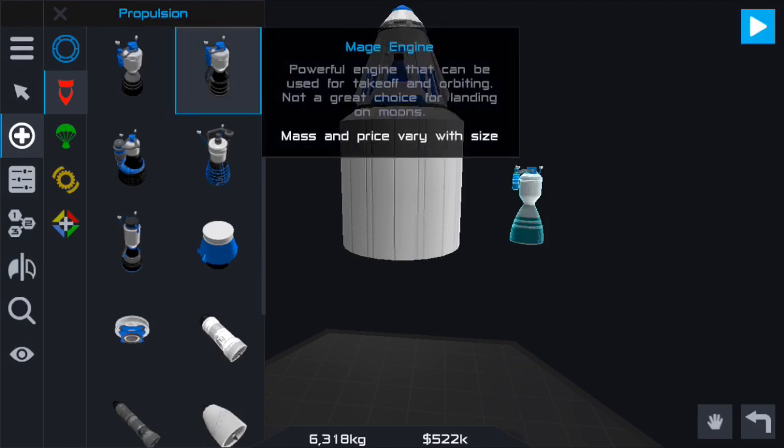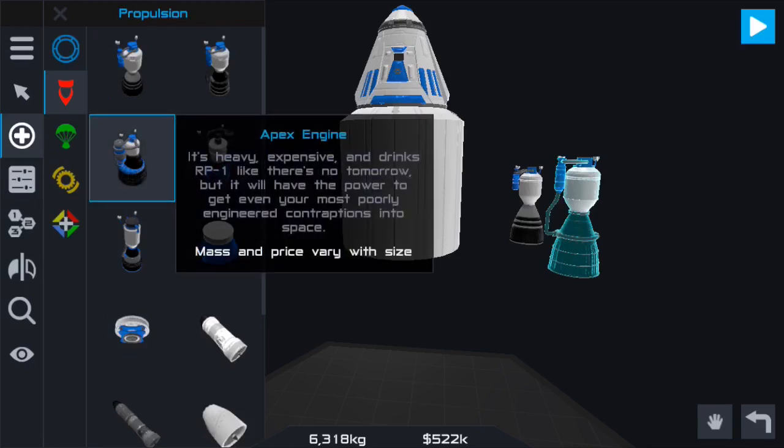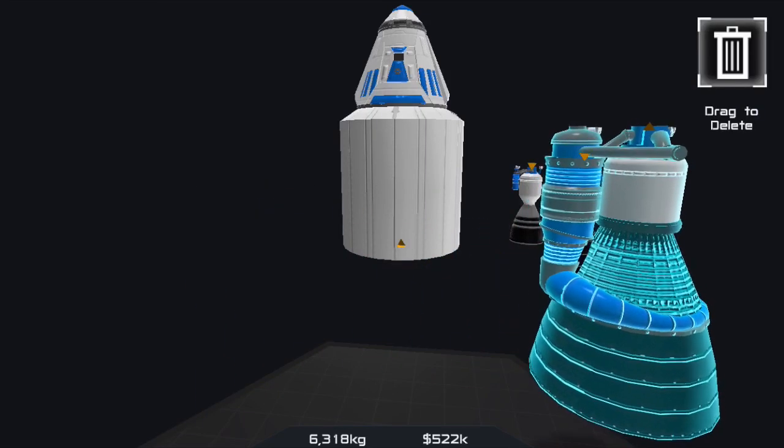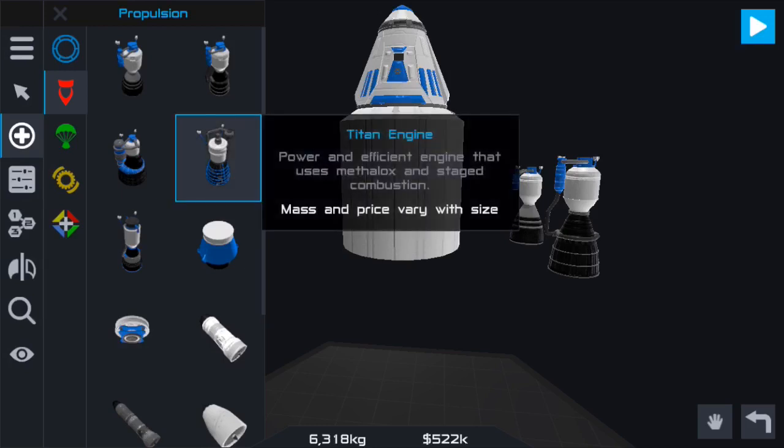The powerful engine can be used for takeoff and orbiting — not a great choice for landing on moons. You can see how different they are. The heavy one is expensive and drinks fuel like there's no tomorrow, but it has the power. So that one is pretty much going to be your first stage engine only. Then there's the Titan engine — a powerful and efficient engine.